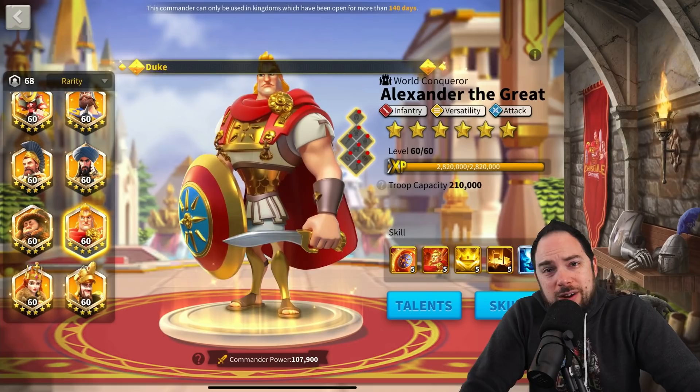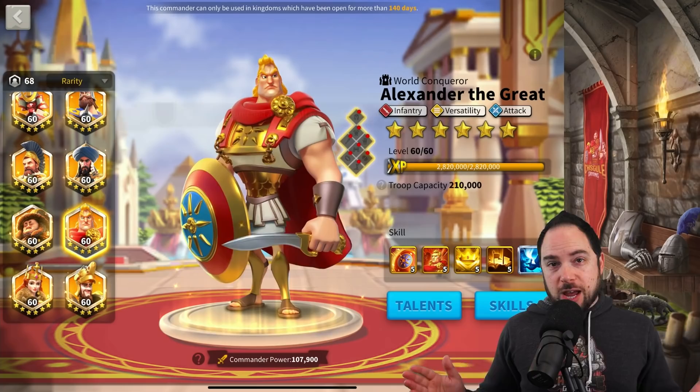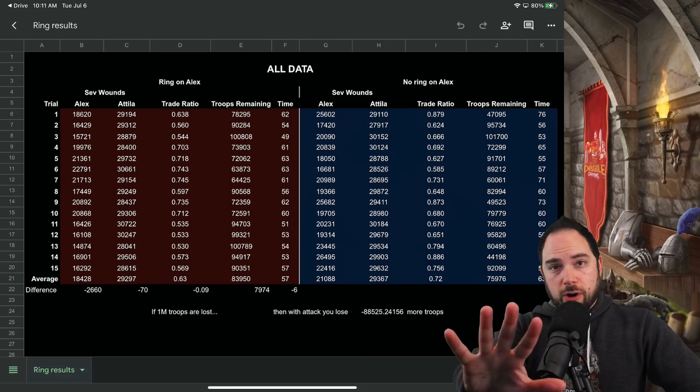I don't know exactly what the talents or the rest of the gear were, but it kind of doesn't matter, because what we want to show in these results is just the difference. The point of this video is not to say Alex-Harold is better than Attila-Takeda in the open field — although, the Alex-Harold really does some work here. No, the point is to prove how the Ring of Doom changes the result, and it was dramatic.